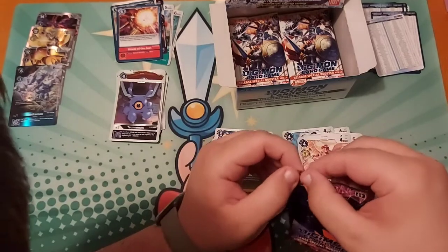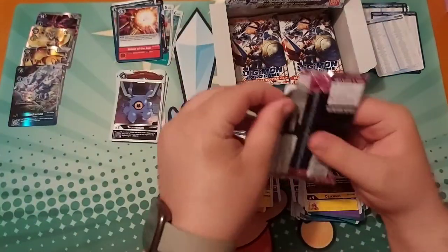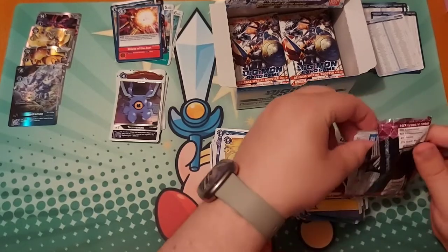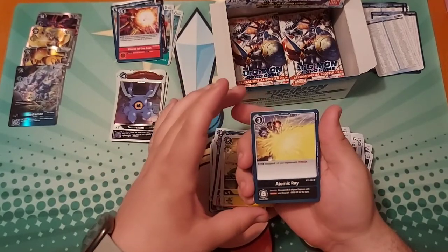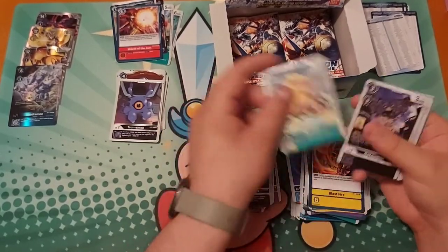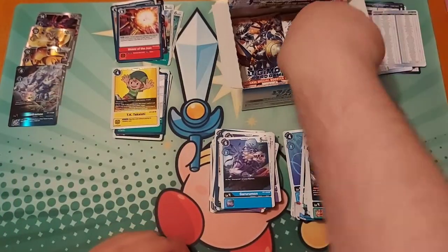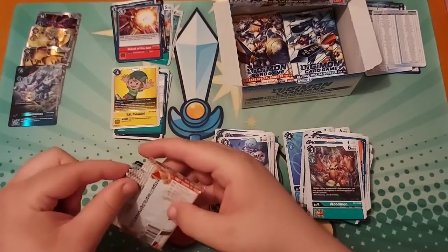Oh, that's a secret rare! SEC — that must mean secret. I am sorry for how embarrassingly I'm opening these. I'm trying to do it live so people can't say I have that card off to the side already. Atomic Ray — I did want one of those for my black deck. Definitely that Metal Greymon. Gatsumon is a rookie blocker. I got a Flower Cannon! And I got a TK.